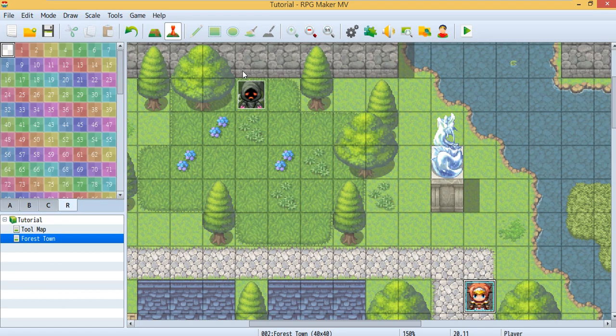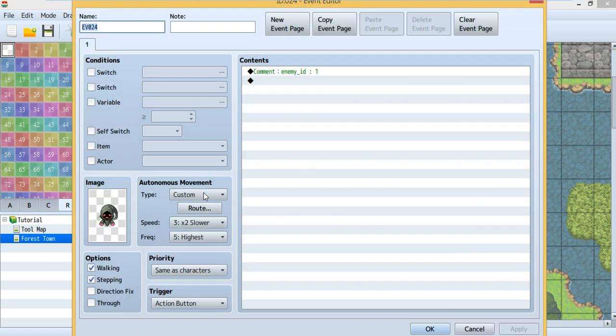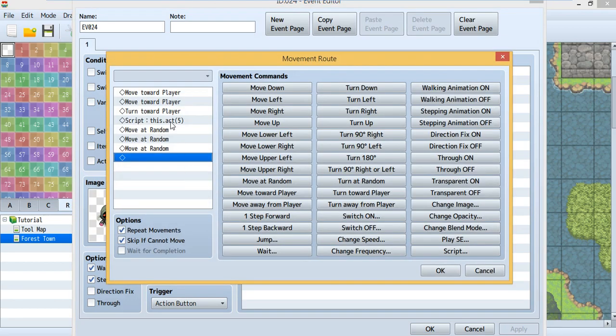In this tutorial I'm going to show you this enemy, and there will be three difficulties: easy, normal, and hard. In different difficulty modes, the damage of this enemy will be different. Let's look at this enemy first — the enemy is attacking.